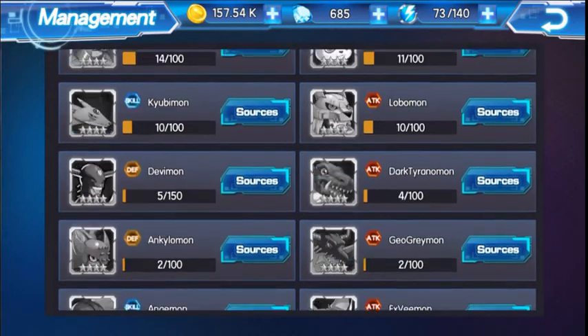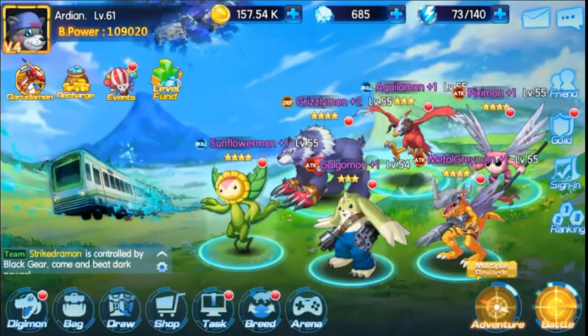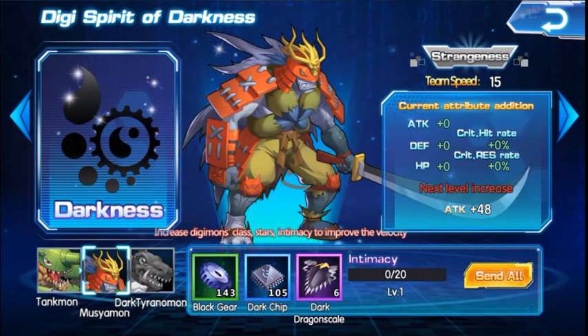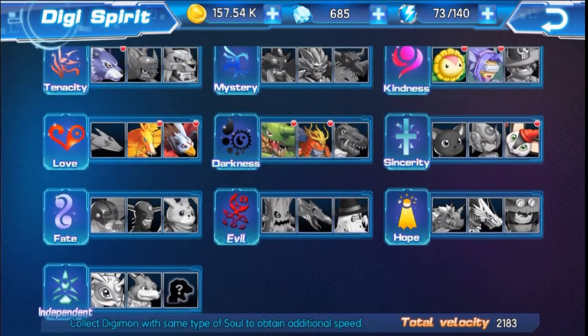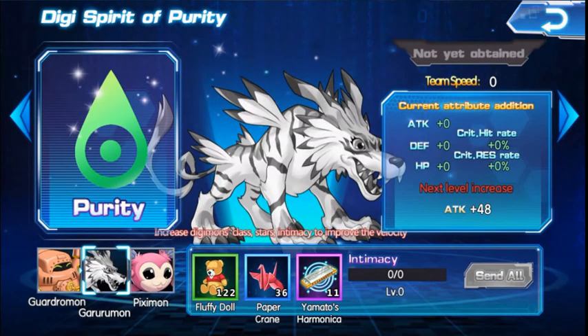The best thing to do is to actually unlock these Digimon, rather than having to unlock one and keep upgrading it. It's good to unlock them to get these special buffs - the 20% HP and 20% attack. After you do that, there are these Digimon Spirit unlocks. So we unlocked Tankmon and Moussiammon, and you get Team Speed 15. If we unlock Dark Tyranimon next, our Team Speed is going to increase higher - so 15 plus 15 is 30, and if we unlock the next one it's going to be 45. Right now the total velocity is 2001 on JD3. I need Garurumon as well to increase my speed for this.